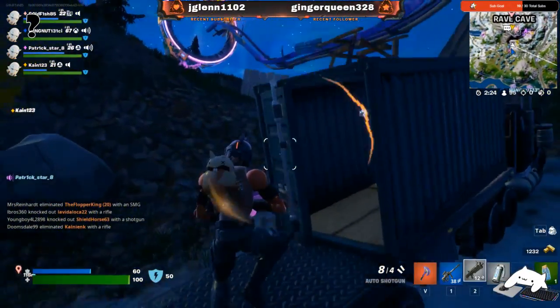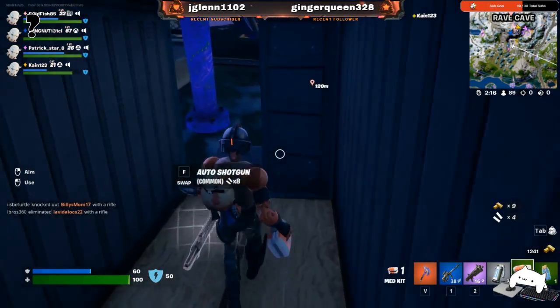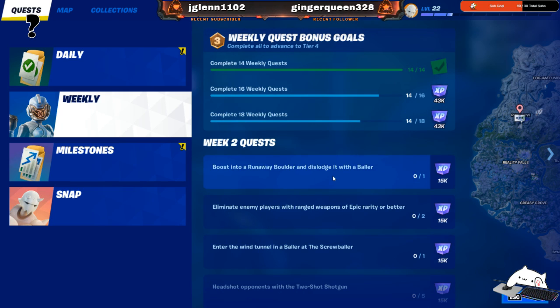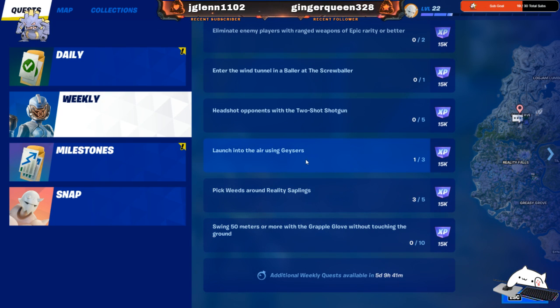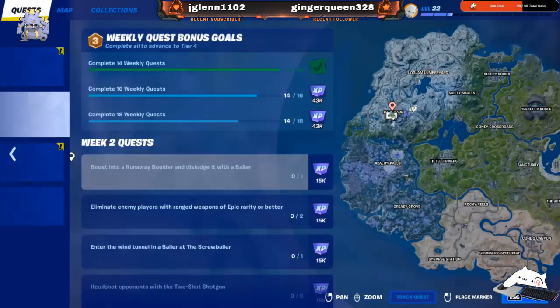So what mission is this about? The weekly quests. What do we have to do when we get in it? You take out the suction cup, aim up at something above you and you are wrecking ball. One of the quests is: boost into the rail, hit the runaway boulder and dislodge it with a Baller. What is the runaway boulder? One of the big rocks on the mountains. And another one is to enter the wind tunnel, which I was up on the tracks up top.